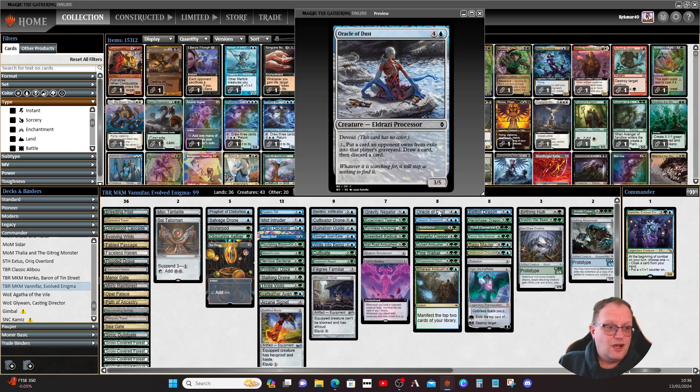Oracle of Dust, another devoid card: pay two, exile a card an opponent controls from exile, then draw and discard a card — gives you something to do with all the cards you're ingesting.